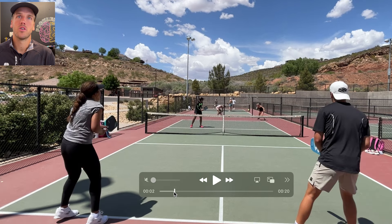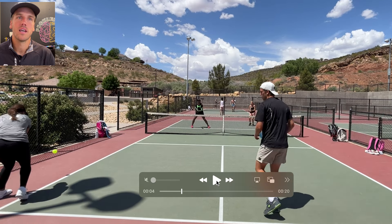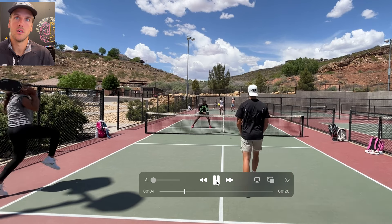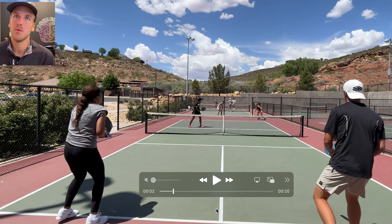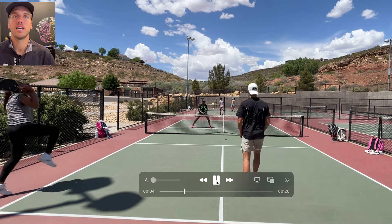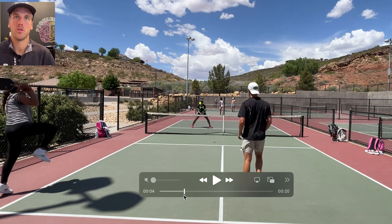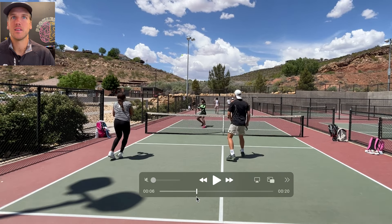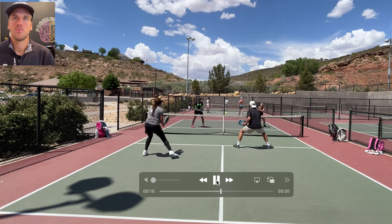Right off the bat, notice where the return goes. Elise's return goes cross court — a really smart return if you're not in a stack. Since they don't switch sides, putting Tyra on the left and Elise on the right, this return makes sense because it's going to take Etta's ball a longer time to travel to Elise. We always want to think about where to place the return so it takes the longest time to reach us at our ending position. Then Etta lobs — she recognizes both opponents are in total offense mode at the kitchen. Smart decision to try to get them back.